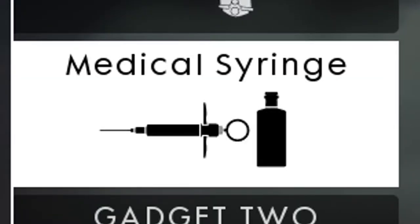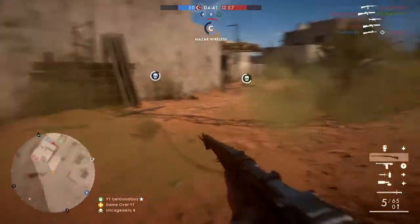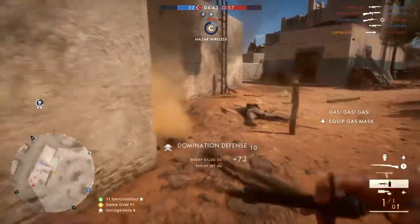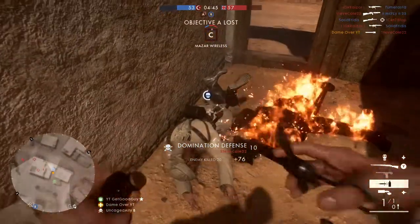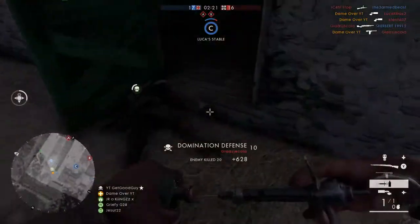Gadget number 1 is the medical syringe. I've found this one quite useful actually, because you end up pushing in on the front lines quite a lot using this gun. Considering you need to spend quite a lot of time reloading, keeping your teammates up and in the fight to distract the bad guys is best for your own survival in any case.